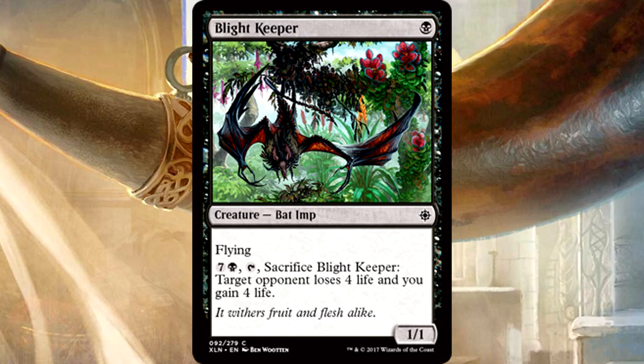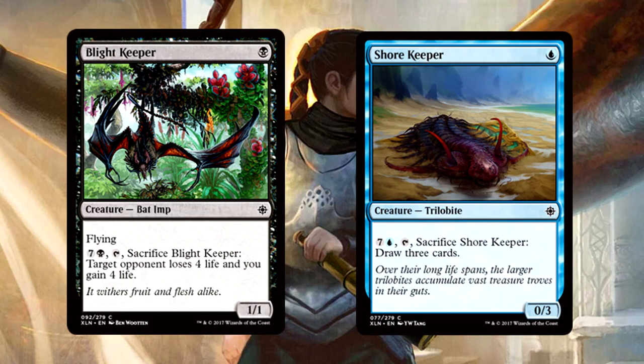Bladekeeper is one black mana for a 1/1 bat imp with flying. You can pay 8 mana, tap it and sacrifice it, and target opponent loses 4 life and you gain 4 life. This is an 8-point life swing, but it's an expensive one. I don't like 1/1 flyers for one at all, and even if you manage to grab this late game, 8 mana means you need the very late game for this to be even remotely relevant, and by then the game may already have been decided. Not super impressed with this one.